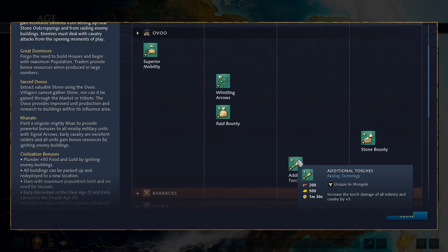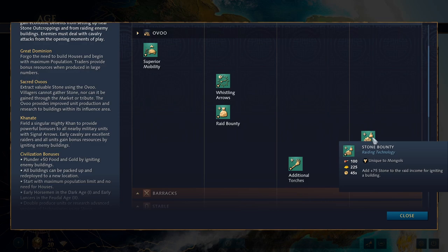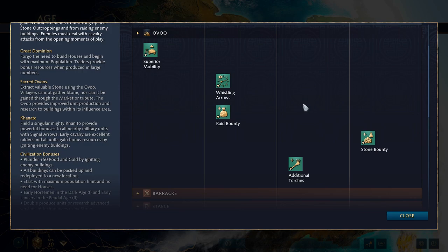Additional Torches increases torch damage of all infantry and cavalry by three. You probably won't be making much infantry as Mongols, but for cavalry especially it's nice in late game since torch damage applies to siege units and buildings — making you even better at destroying things. In Imperial Age, Stone Bounty gives 75 stone from igniting a building. And Mongols have their own late-game stone production means, so don't worry — your Uvus won't become useless when map stone runs out.